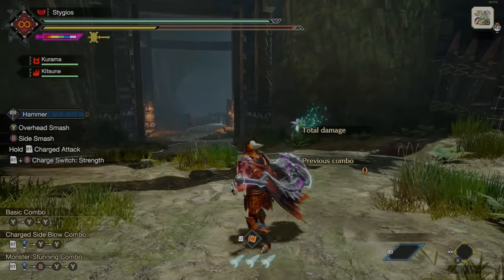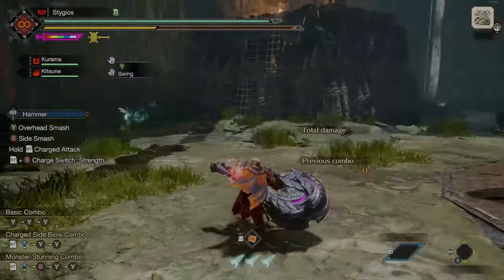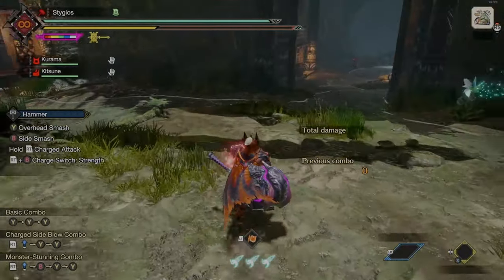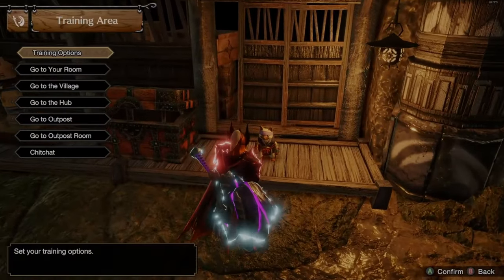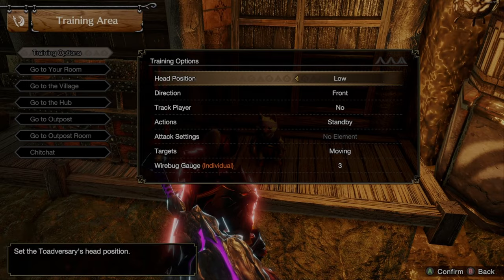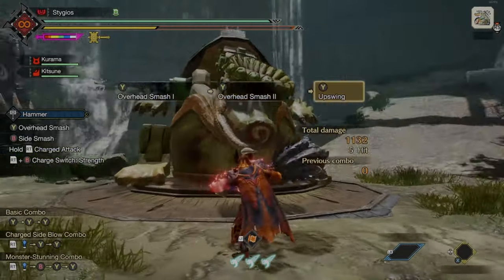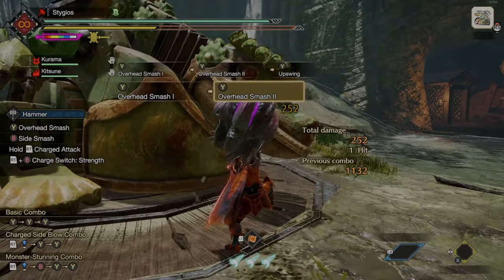The first thing we need to look at for this weapon is that it is a blunt weapon, meaning every attack is going to do stun damage if it hits the head. There is not a single attack from this weapon that is not going to be able to do stun damage — that's kind of the entire weapon's kit. And as I said in the Sword and Shield video, that yellow electricity star-looking thing when you hit the head is going to be stun damage.